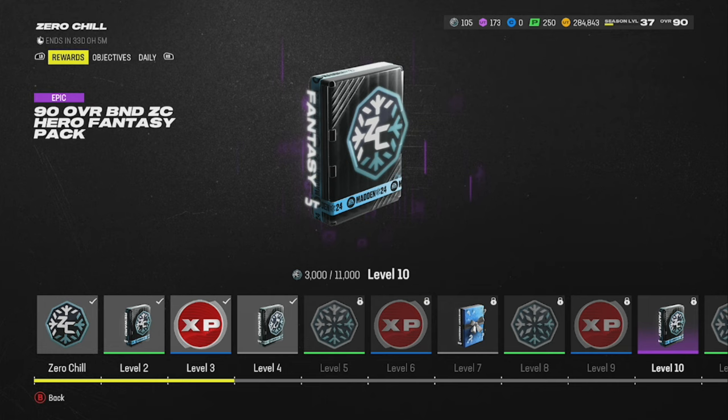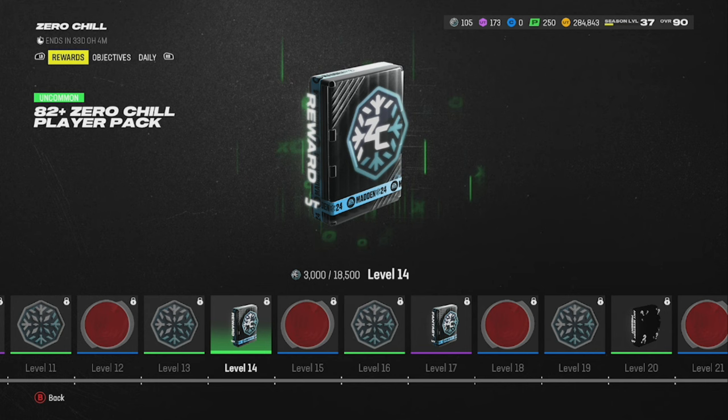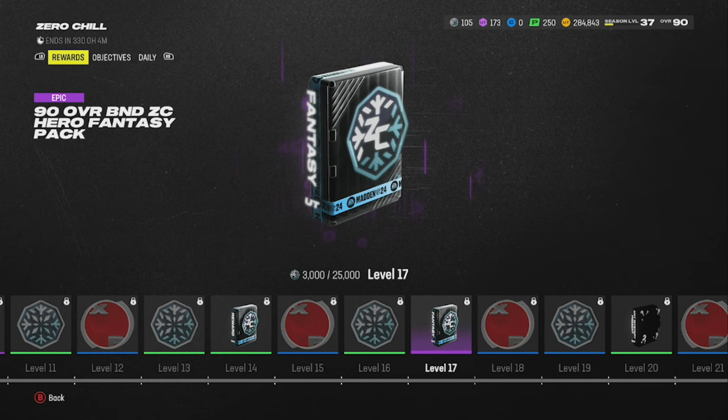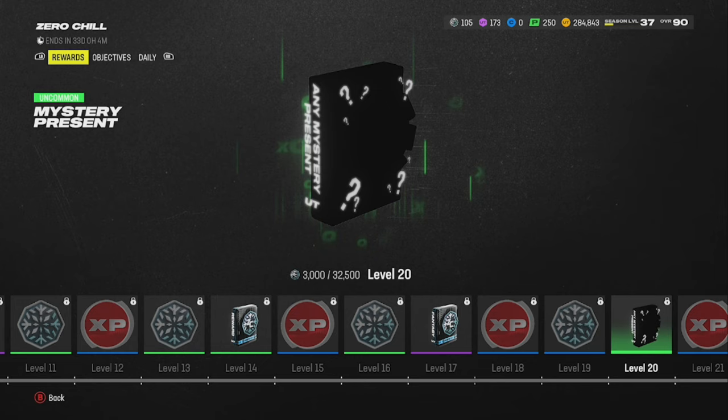There's more snowflakes, more XP, a 90 overall BND Hero Fantasy Pack — so there's another free 90 overall at level 10. More snowflakes, XP, an 82+ pack (probably going to be a damn 82, but it's free), more XP, snowflakes, another 90 overall BND Hero Fantasy Pack, XP, snowflakes, and a mystery present. This one can be any present — large or extra large.